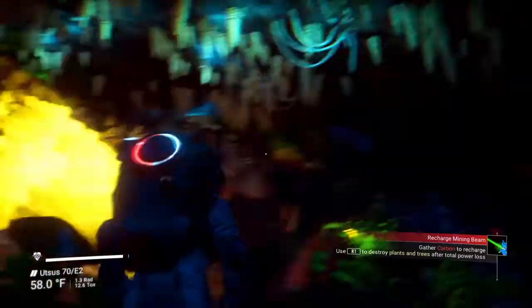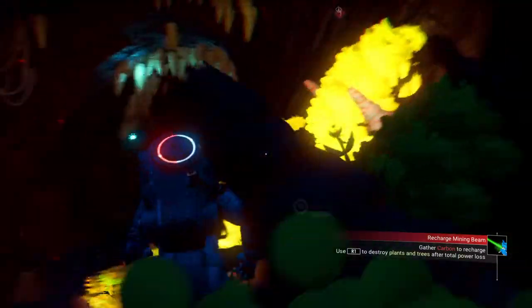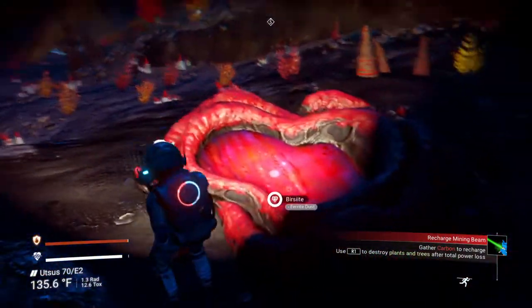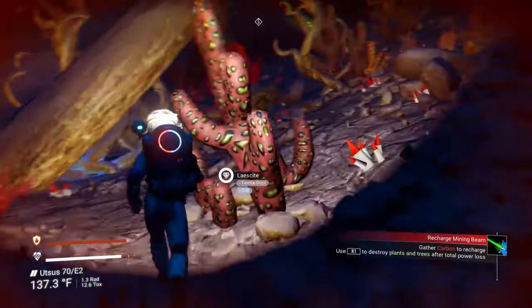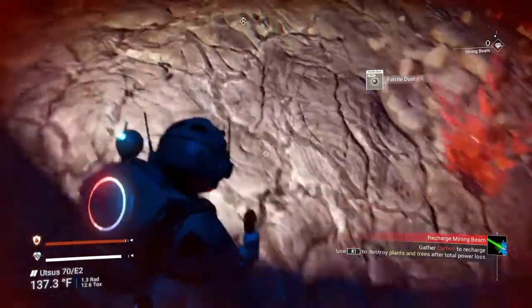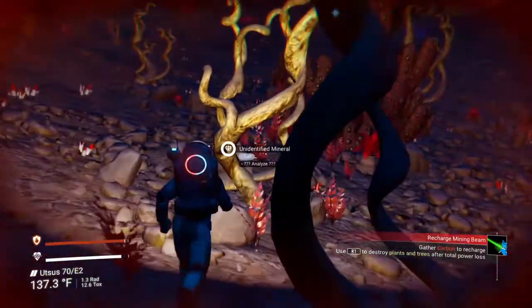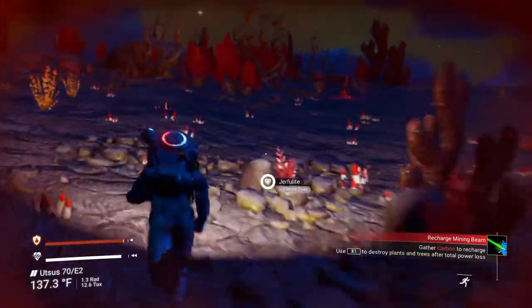It takes carbon, so we're going to have to look for some carbon. Carbon wouldn't be in here, so we're going to come out here. This is very dust and salt. So if you don't have any way of filling up your mining beam in here and want to figure out how to get what you need — the carbon — we're just going to walk in and find something that has carbon.